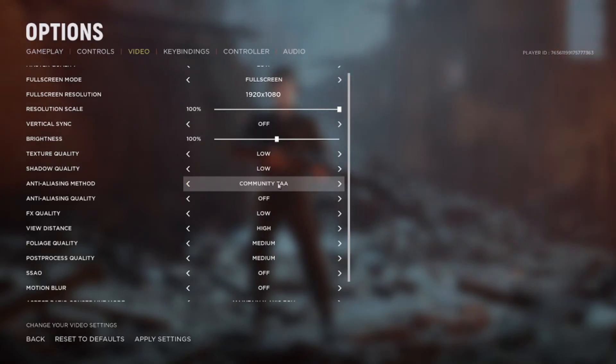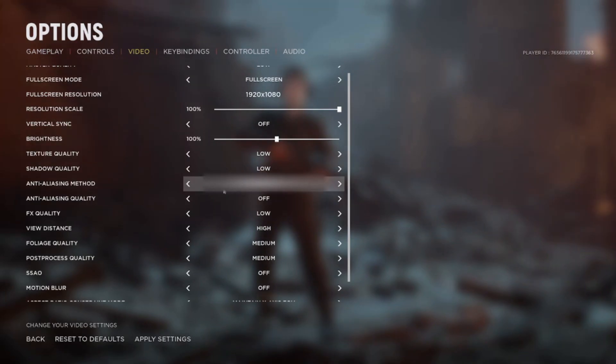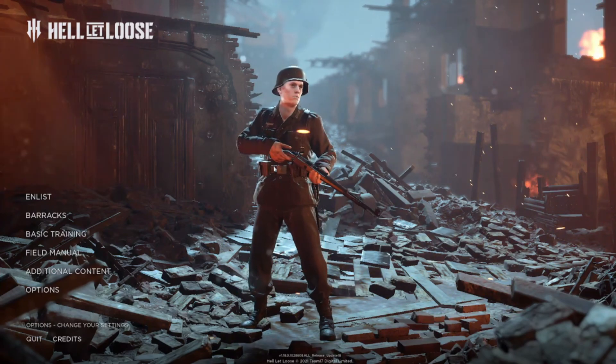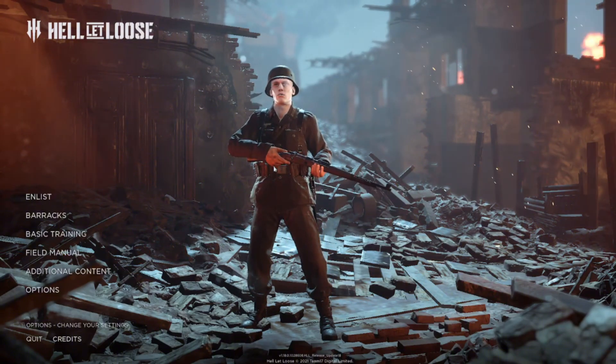You need to go to Community TAA — this will give you the best smoothing method. You'll get the best of both worlds: good FPS with the lowest preset and good image clarity. Choose this one, try it out, and you'll see how the image looks far better. It's going to smooth the edges and smooth everything.